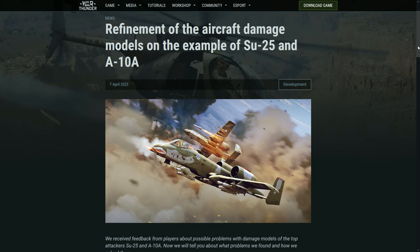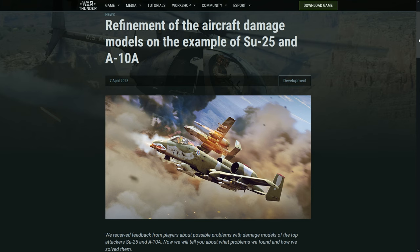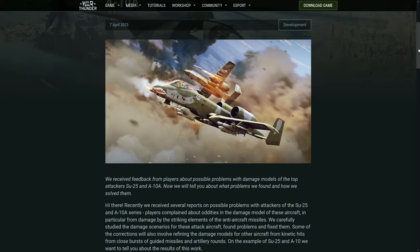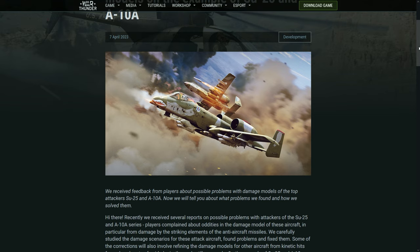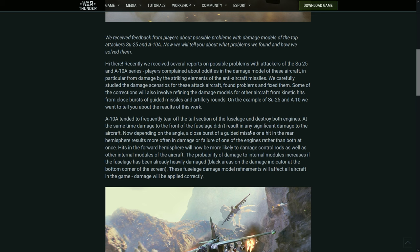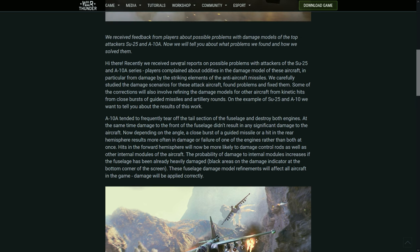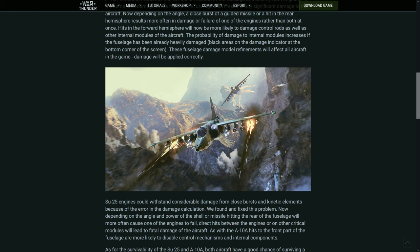Let's talk about this dev blog that was just released: refinement of the aircraft damage models, using the SU-25 and A-10 as examples. Both aircraft had really weird damage models — sometimes the SU-25 could take several hits and not be destroyed, while the A-10 would take just one hit to the rear fuselage and the whole plane would be destroyed. They are basically fixing that after listening to player complaints over the past year.